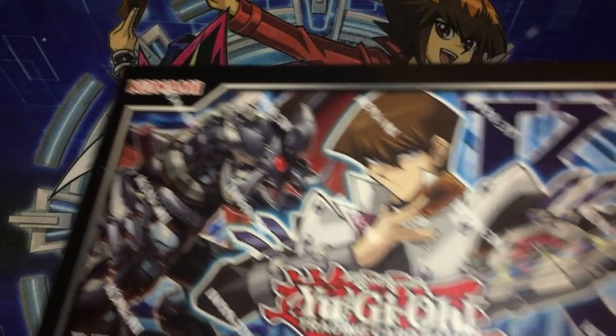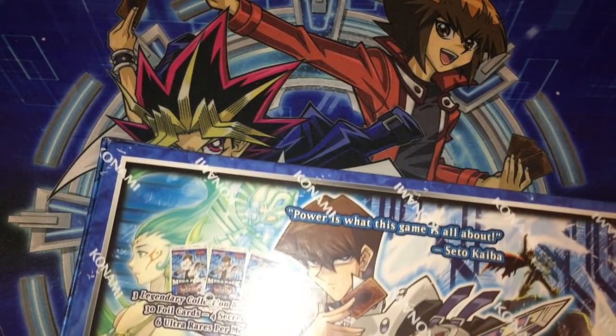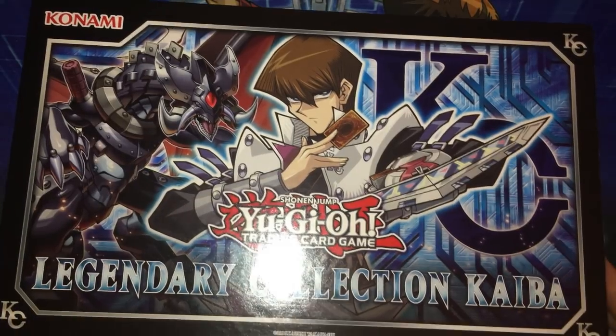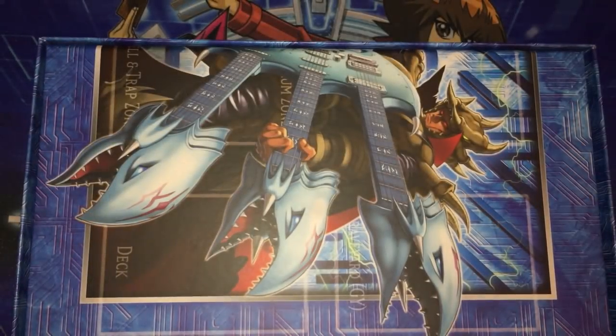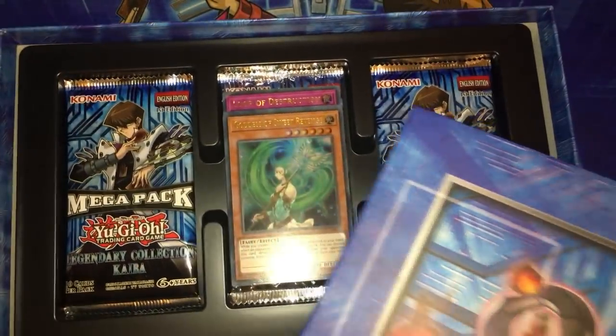Now on to the main thing — Legendary Collection Kaiba. This box comes with three mega packs, each with four secret rares and six ultra rares, plus five new ultra rare promo cards and a game board. There's also a nice Duel Links advert on it. The game board is pretty much a half-size playmat, and on one side you have some of the new artwork for Castle, Loop of Destruction, Goddess of Revenge, and King of D.